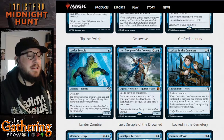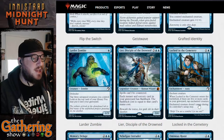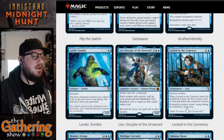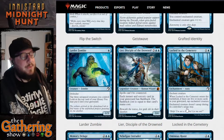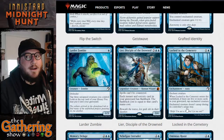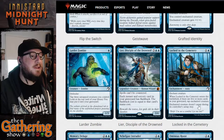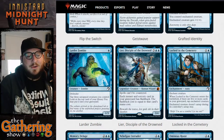The next blue card is Locked in the Cemetery — for one and a blue you get an enchantment aura, enchant creature. When Locked in the Cemetery enters the battlefield, if there are five or more cards in your graveyard, tap enchanted creature. Enchanted creature doesn't untap during its controller's untap step. So this is basically a Ray of Frost effect — you're tapping enchanted creature and it won't untap during its opponent's untap step. You need five or more cards in your graveyard to do so, and it's very cheap at one and a blue.